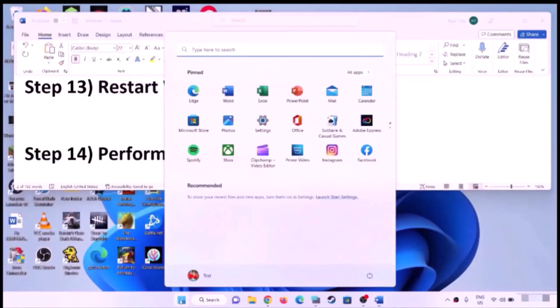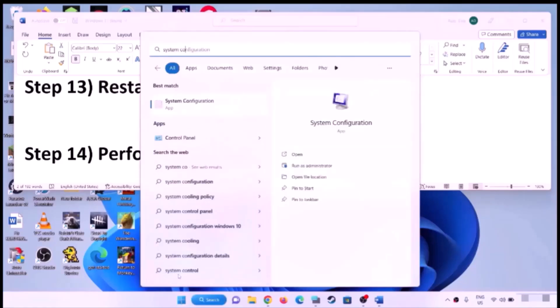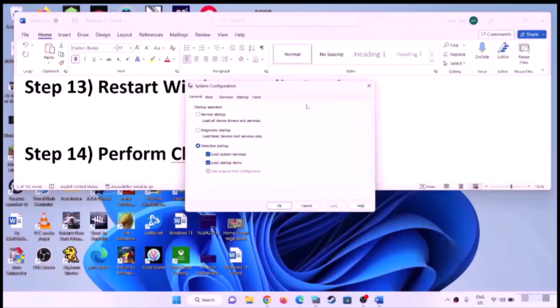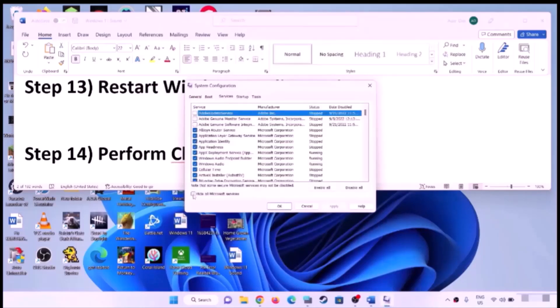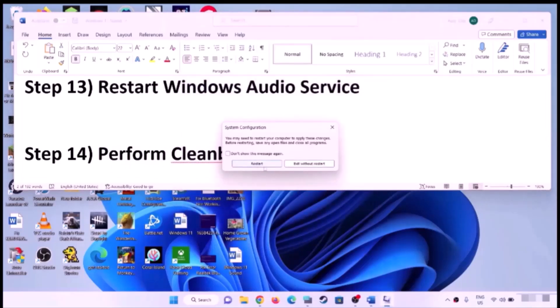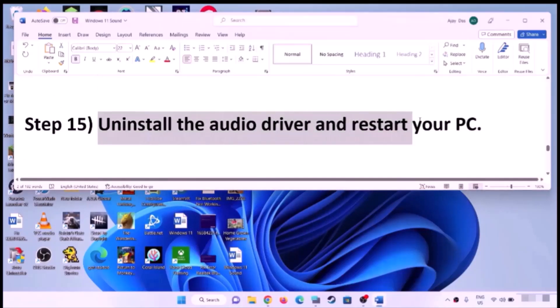Perform a clean boot. Type 'System Configuration' in the Windows search box and open it. Go to the Services tab, check the box that says 'Hide all Microsoft services' first, then click Disable All. Click Apply and OK. When prompted to restart, restart your computer and then check the sound.